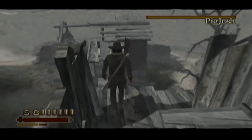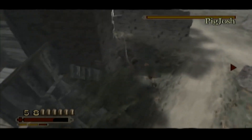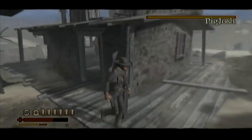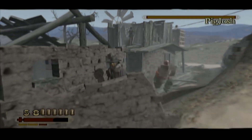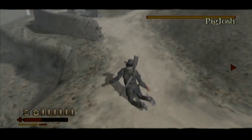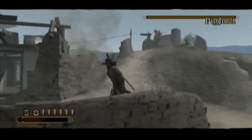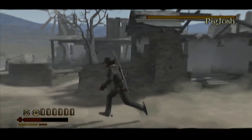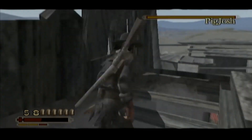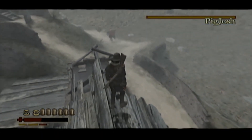So the trick to Pig Josh is that — he comes up to you so fast, oh my god. This is why you have to fight him in a cheap way, because he's just so insane. The explosives and the splash damage.